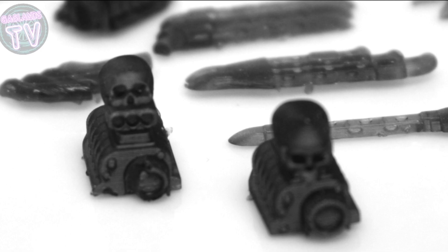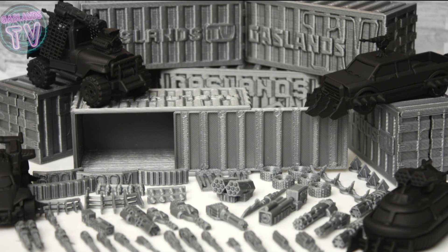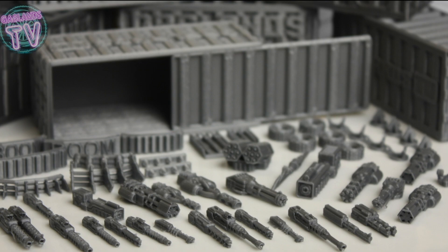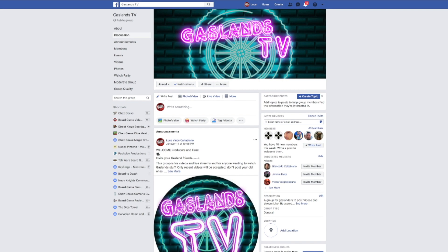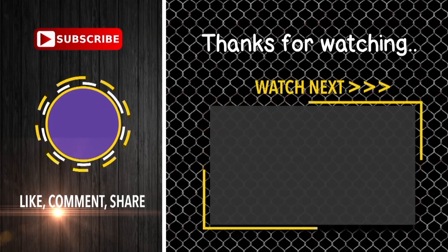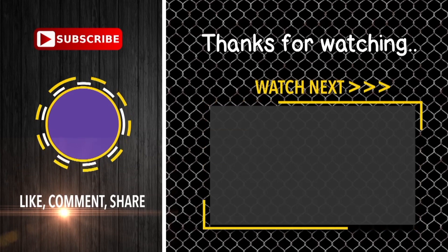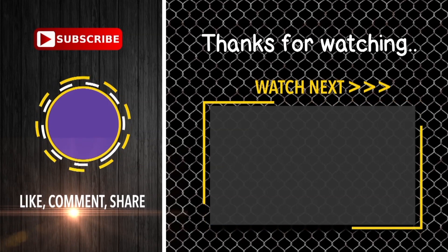If you do play Gaslands, you can order some dice, Gaslands TV gates, some templates, maybe a few engines with skulls on them and pipes — maybe you need guns or rams. You can order all of that on our Etsy page. It comes in a really cool Gaslands TV container. You can get a bunch of stuff to modify your cars for Gaslands, Auto Kill, Car Wars, or any vehicle miniature combat game you're playing. Make sure to check out our Facebook group — Gaslands TV on Facebook. Like, comment, share, and subscribe to not miss any of the future races. We also have some terrain building tutorials, so go check out our channel. Thanks for watching!